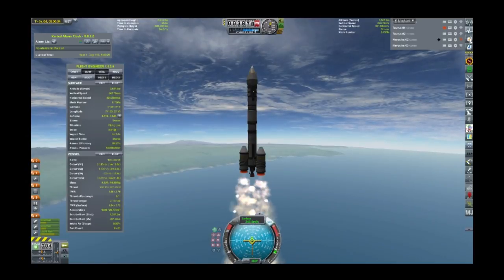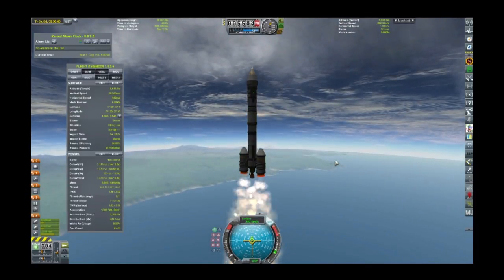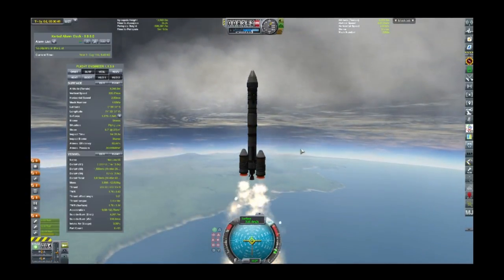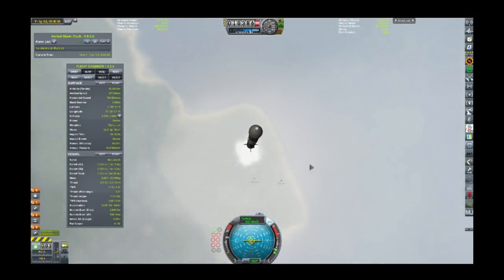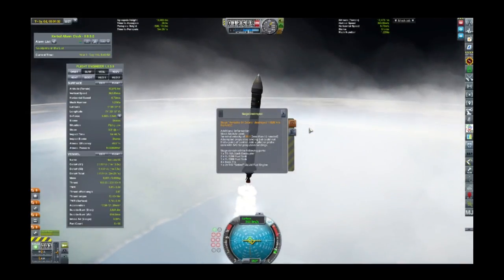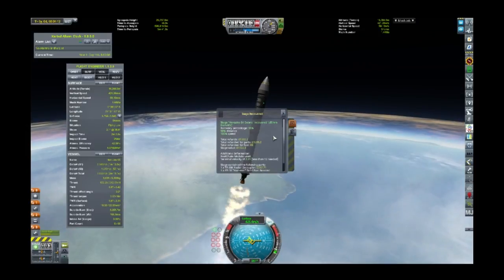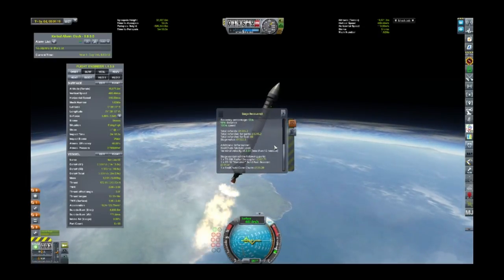I'm going too fast again. We might check whether or not stage recovery actually works, because they dropped down before. At least four debris destroyed from KSC — a couple of fuel tanks, basic fins, swivel. So that was the second stage that was destroyed. That's pretty good, I got some money back. Money doesn't really mean anything, but hey why not. Those were the solid rocket boosters from the last launch.